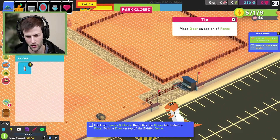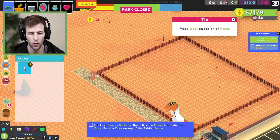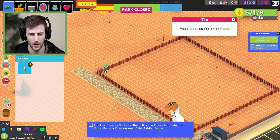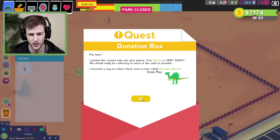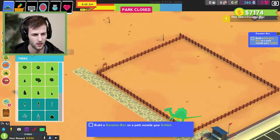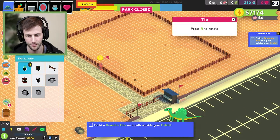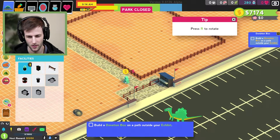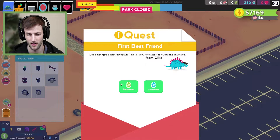Now we need a door. The door can pretty much go where the customers enter — that's the entrance. The door for our veterinarian I kind of want away from that path but close enough so I don't have to walk too far. We need donation boxes — let's put a donation box right when they enter or exit because we need to get our money.